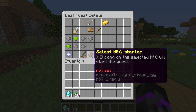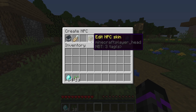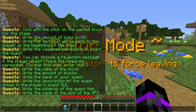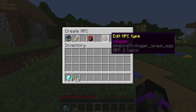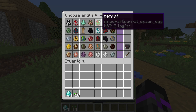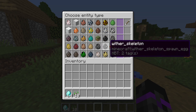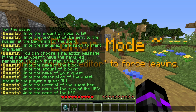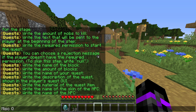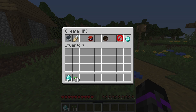Now let's select an NPC to start the quest. I'll create a new one rather than selecting an existing one. In the NPC editor, you can set the skin by name — I'll use 'Soul Striker'. Then select the NPC type; I'll go to the next page and choose 'player'. We'll name the NPC 'Miss Quest' and click validate to create it.